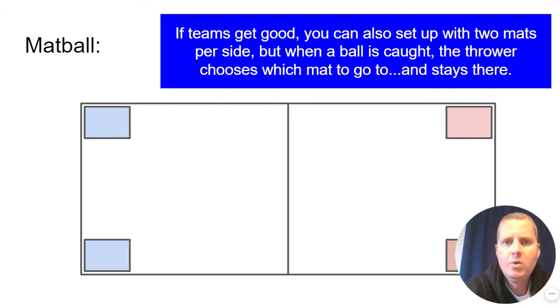If your teams get good, we can set up two mats per side, spread them apart, put them in the corners like we have here. We have one over there for red, and the blue team has two mats over there as well. In that case, you still select one catcher to be the first catcher in the game. They're going to go to one of those two mats. When your ball is caught by a catcher, you can decide which mat you want to go to. Once you select a mat to go to, you have to stay on that mat — you're not allowed to switch back and forth between mats. Have a great time playing Mat Ball. It's a really fun game.